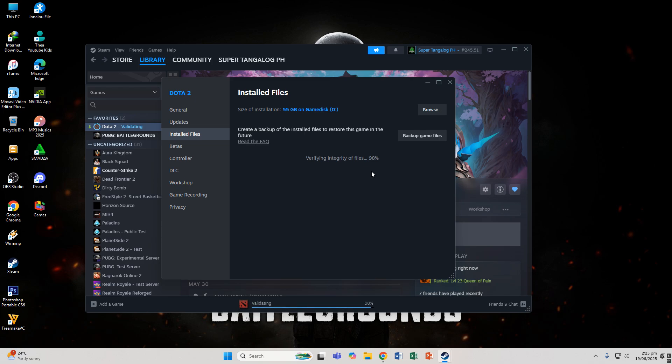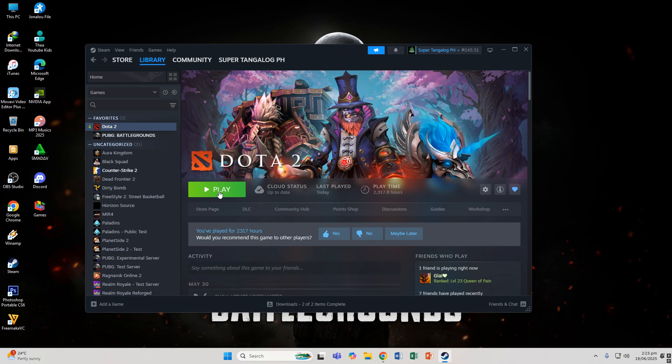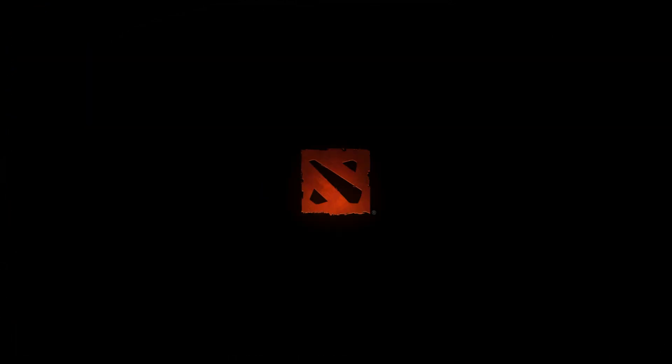Almost finished — verify the game files. Once done, it's okay, and now you can just play the game. That is Method 5.